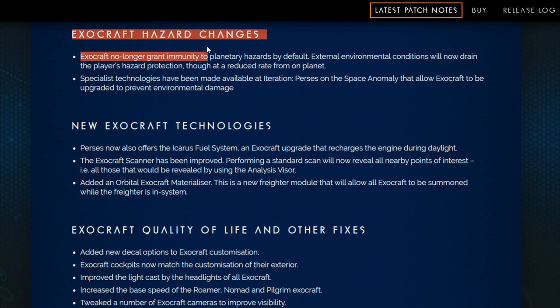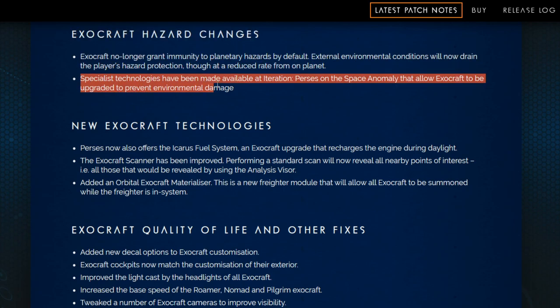We've got the Exocraft Hazard Changes. Exocraft no longer grant immunity to planetary hazards by default. External environmental conditions will now drain the player's hazard protection, though at a reduced rate from on-planet. Specialist technologies have been made available at Iteration Percy's on the Space Anomaly that allow Exocraft to be upgraded to prevent environmental damage. So now you've got to pay for it.